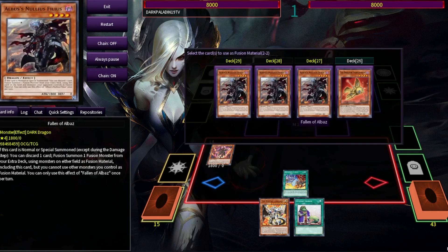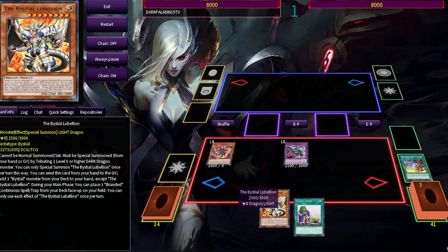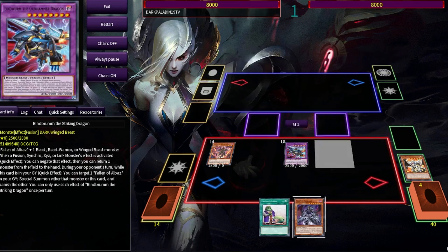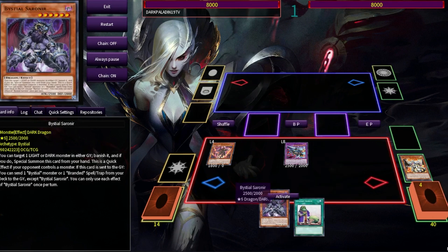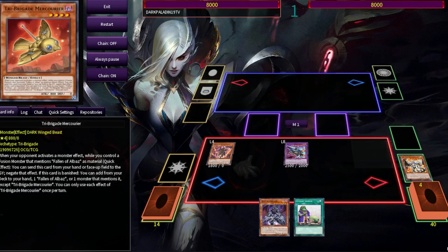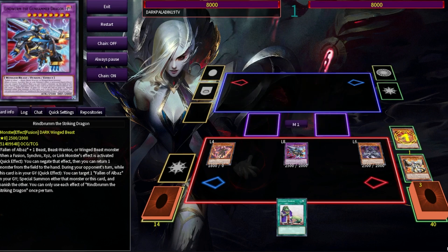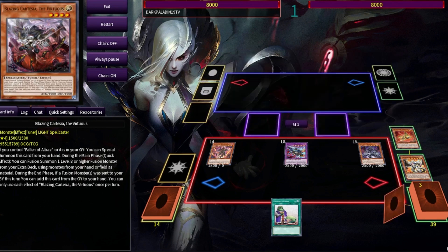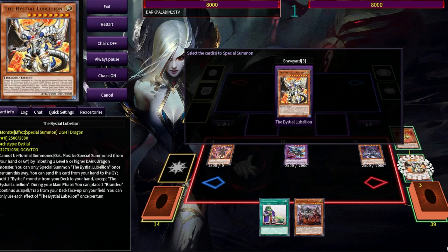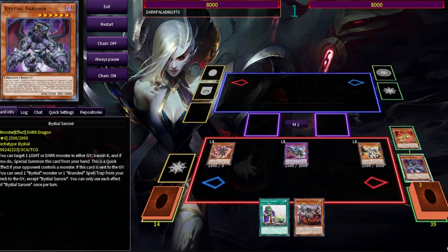We're going to go for Imbram, so we're going to dump Mercurier and Albas and go for Imbram. We shared Saronir with Lubeleon - Lubeleon is important in this one and I'll show you why. We're going to banish Mercurier, summon Saronir with Mercurier, and we're going to add Cartesia as always.